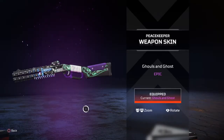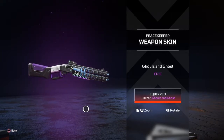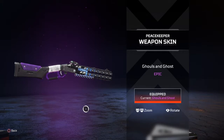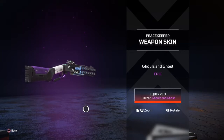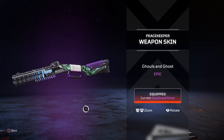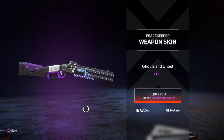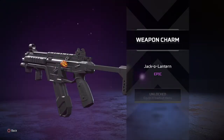First up we have the Ghouls and Ghosts epic skin for the Peacekeeper. I'm not a person who picks up a Peacekeeper — that's just not my thing. I know a lot of people love shotguns, especially for close quarters, but I'm just not a big fan. I've been running the EVA-8 a lot this season. As far as skins go, the glow-in-the-dark ghosts on this Peacekeeper are pretty legit — thumbs up for effort, but not one of my favorites.